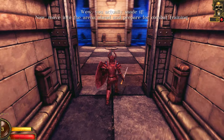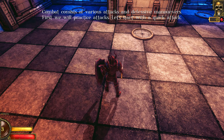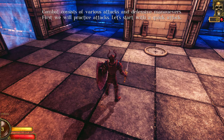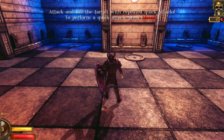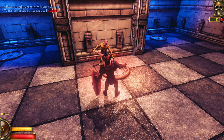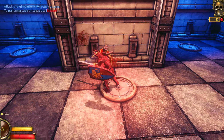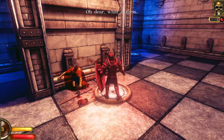Move to the arena for some combat training. Battle consists of various attacks and defense maneuvers. First we will practice attacks. Let's start with a quick attack. Attack and kill the target by repeating quick attacks. Perform an attack - press mouse one. Oh dear, what a mess.